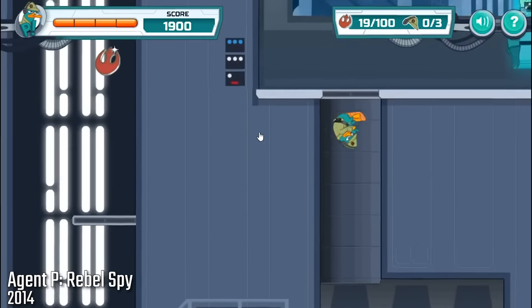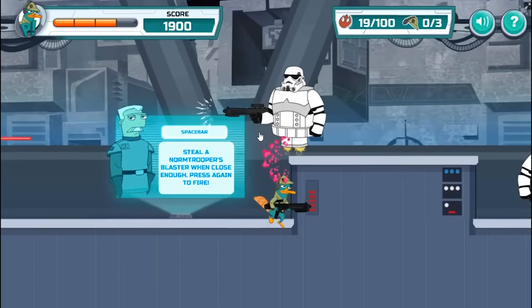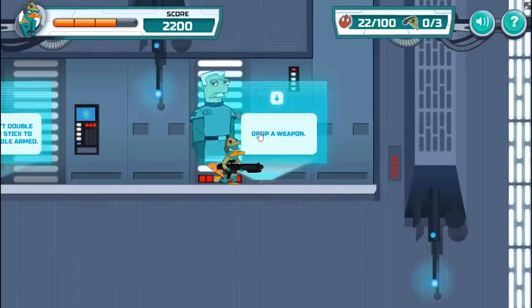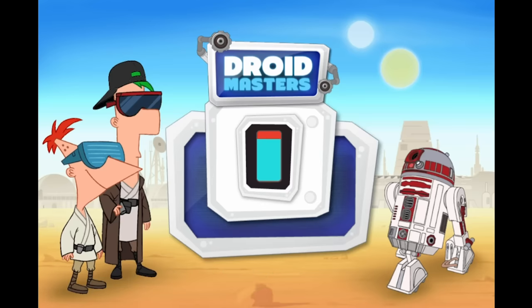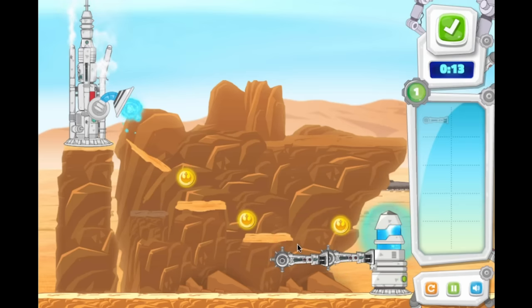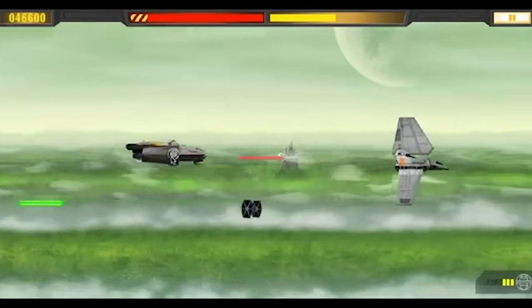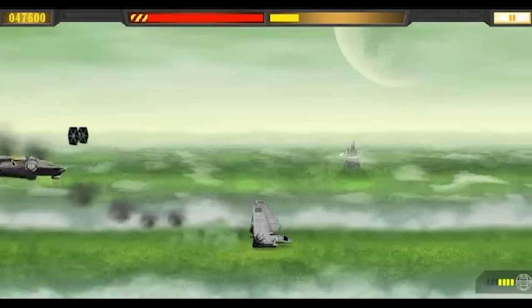Next up is Agent P Rebel Spy, a Star Wars themed game featuring characters from the Phineas and Ferb Disney TV show, based on the Star Wars themed special episode. You play as Perry the Platypus and make your way through side-scroller levels defeating enemies and fighting bosses. This game released along with another game based on the TV show crossover — Phineas and Ferb Star Wars Droid Masters — in which you help Phineas and Ferb make machines to collect moisture from broken vaporators on Tatooine.